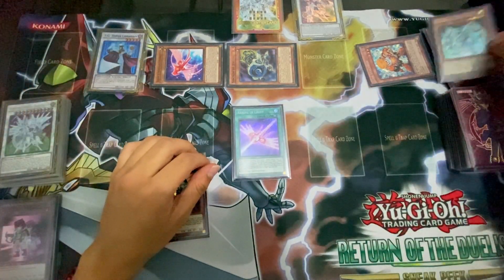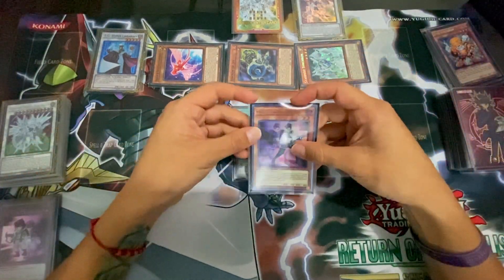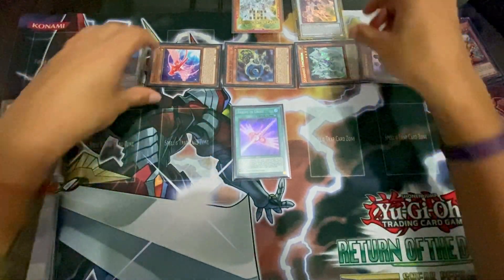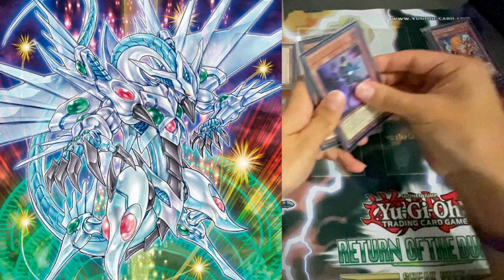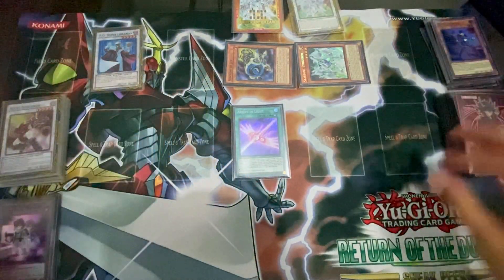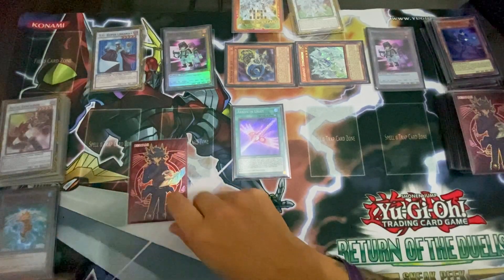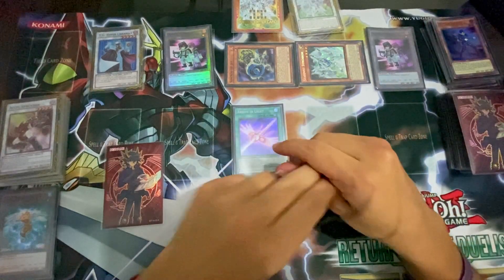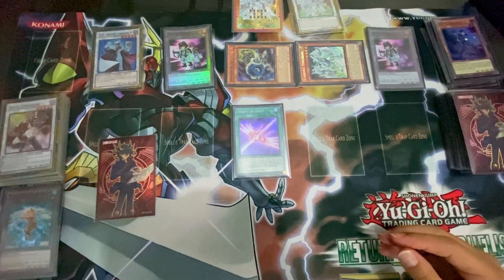Now we have Double Warrior in hand and we'll do a level 5 Synchro into TG. We can tribute Junk Synchron for Stardust Synchron, and we can trigger Double Warrior's effect to special summon it. Now we have enough to summon Shooting Majestic Sword Dragon. We'll put Chain 1, Chain 2 to summon tokens and draw a card. I won't show the cards I'm drawing because I just want to show how far you can go with just those two cards and a half. This is the basic combo.